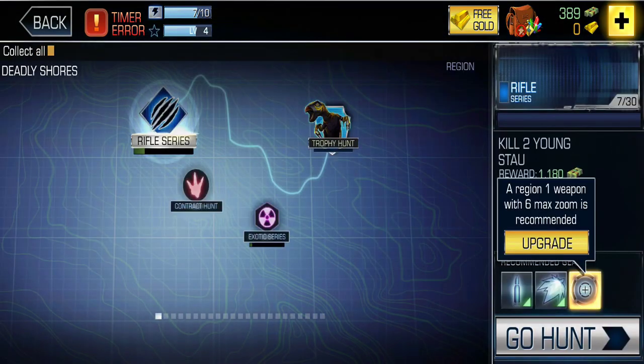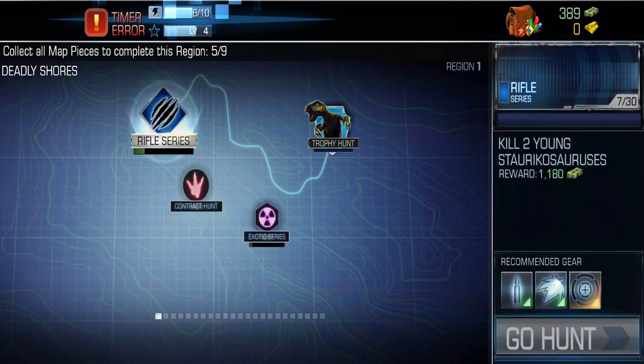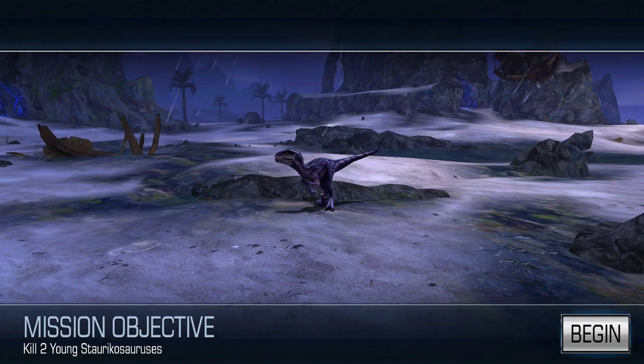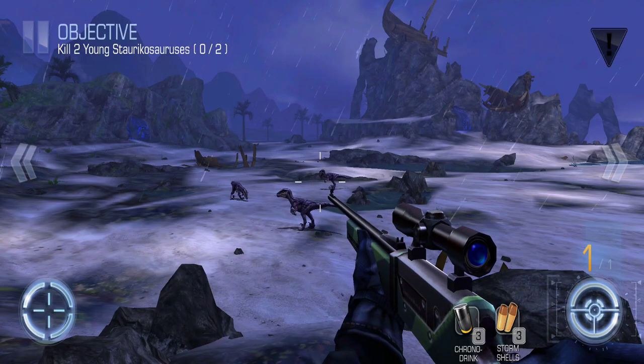Let's play — I need to hunt. I accept the challenge and the next level is starting. Here I need two kills. Look at the dinosaur, it's a purple color — so nice!